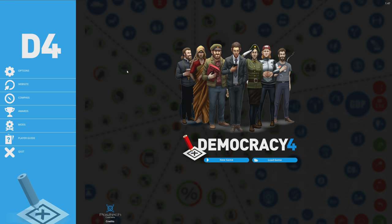Democracy 4 adds new interface changes, balancing, and a load of other scenarios and elements that bring it more up to speed with modern times. The world moves fast, so we're going to work with, against, and move around and attempt to keep myself, as well as my party, in power and hopefully better the world for my people. Special thanks to Positech Games for sponsoring this video. It's now out of early access and available at release.